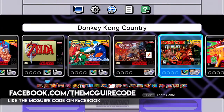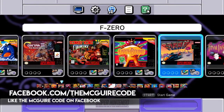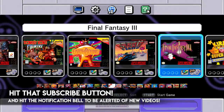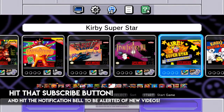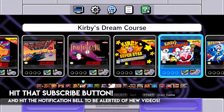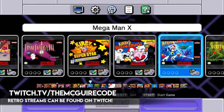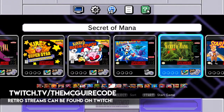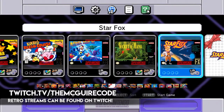Starting on the right, we have Contra 3: The Alien Wars — a fun game. Donkey Kong Country is another great one. Earthbound I highly recommend. F-Zero is single player only but still fun. Final Fantasy 3 I've never played but I'm looking forward to it. Kirby Super Star has eight games in one. Then there's Kirby's Dream Course — a fun little golf game with a two-player option. Mega Man X is one I'm looking forward to, and Secret of Mana is actually two players.